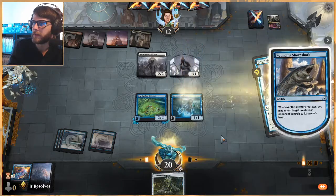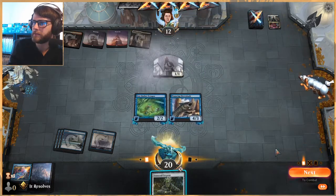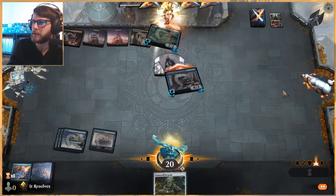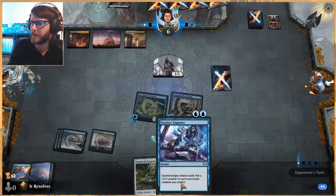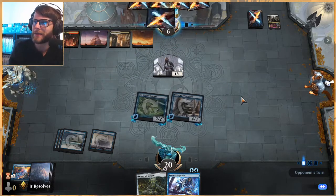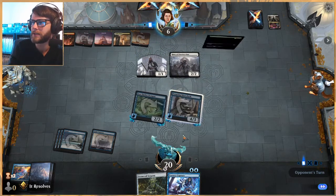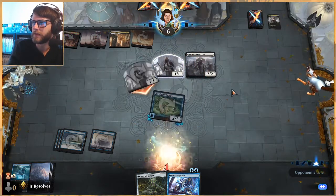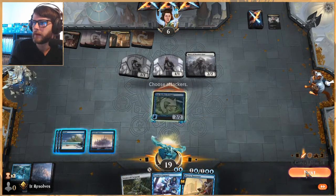I'm just going to bounce this to make them replay it, because essentially we don't care about this little 1/1, and then of course we get to draw another card here. We had a little extra mana. Essence Capture is a very good card against this list, but I still think we're doing okay here. They've got two very good removal targets though. Fully expected it — that's fine. We attack in.